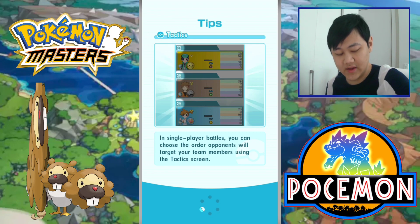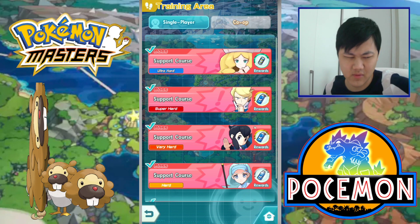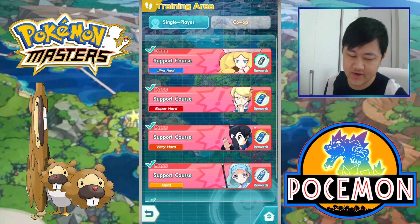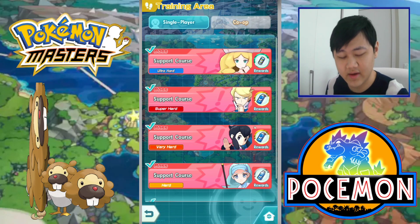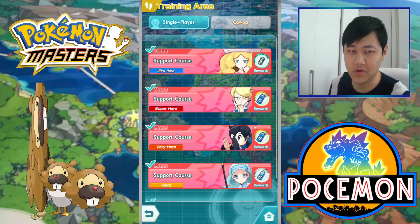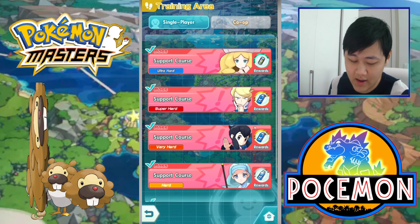That said, I don't think Wallace is worth it if you only have one copy. If you're going for Wallace, you need a lot of gems — you need three copies to make him really usable. Two copies might work if you want to use him for damage, but he's generally not a striker even though he does good damage. You either get one and wait for future tech five-star candies for free, or spend a lot of gems to get three copies.